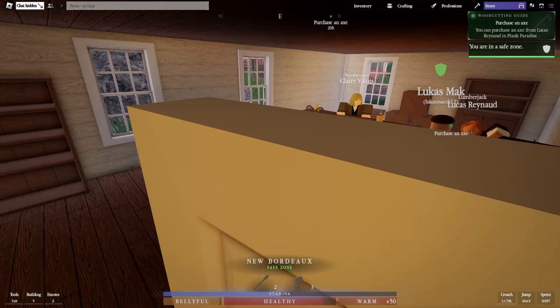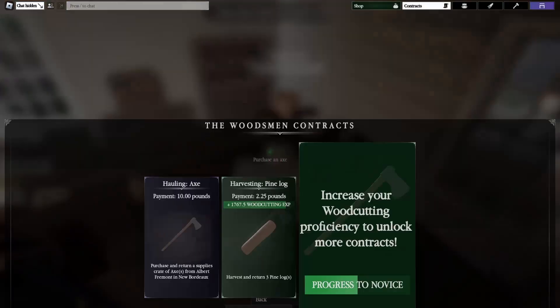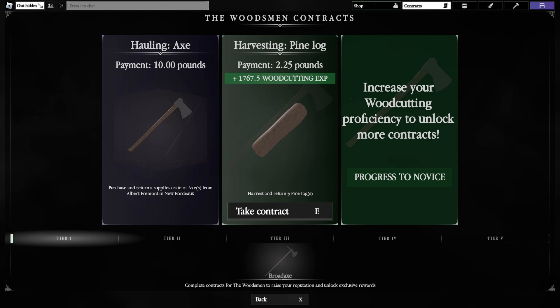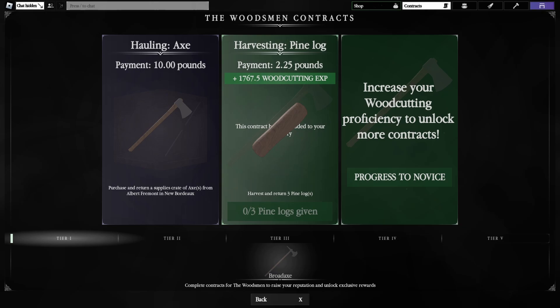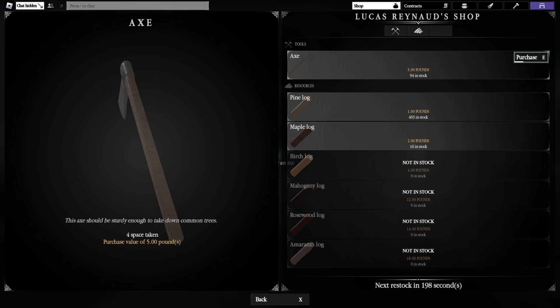Inside the building you'll find Lucas Reynald. Talk to him and ask 'Do you have any work for me?' He has contracts and will tell you to harvest a pine log. Before you do that, you need to buy an axe from him.